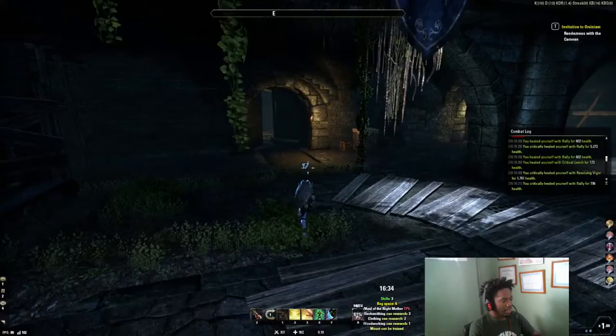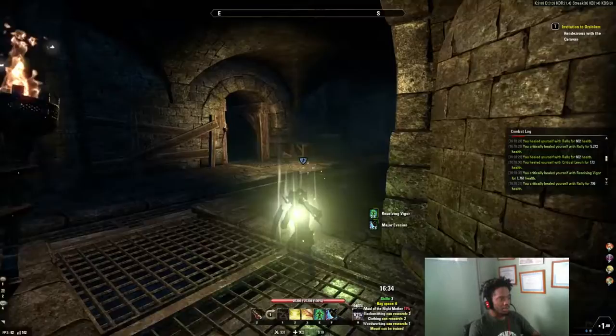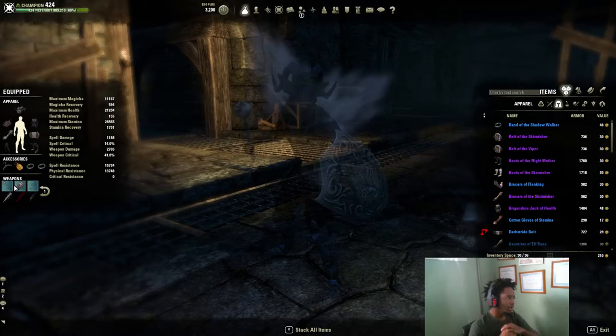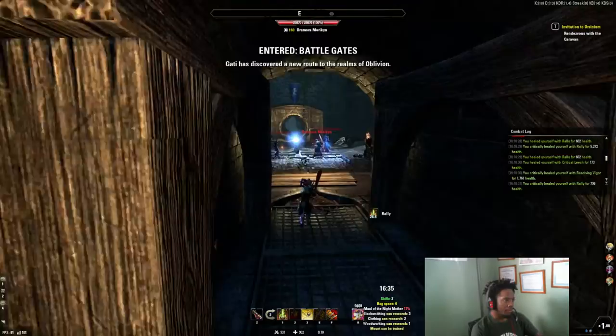We're in the sewers right now in the DLC Imperial City, and I'm going to show you how to effectively do it — how to start doing animation cancelling. You can do it with almost all the weapons in the game: bow, two hands, dual wield, and all the staves as well. I'm going to show you how to do it with the two-hand and with one-hand and shield. The most important animation cancel you should learn starting off with a two-hand is the wrecking blow animation cancel.